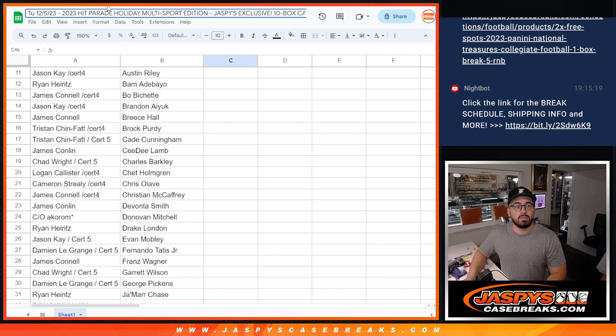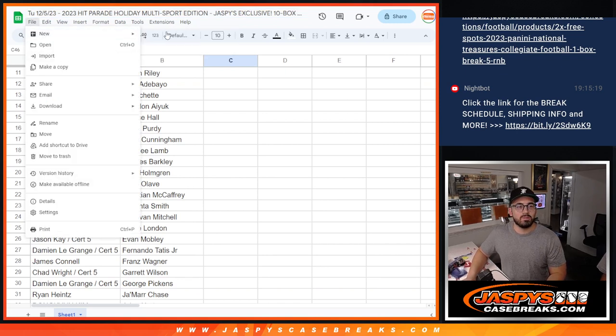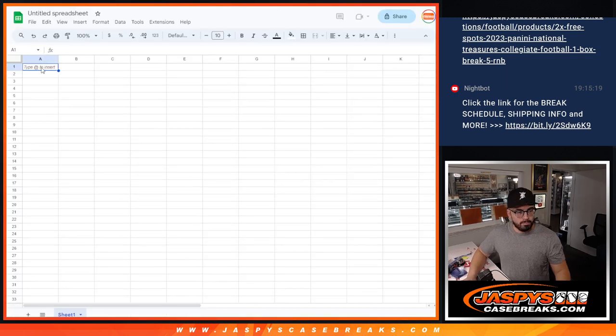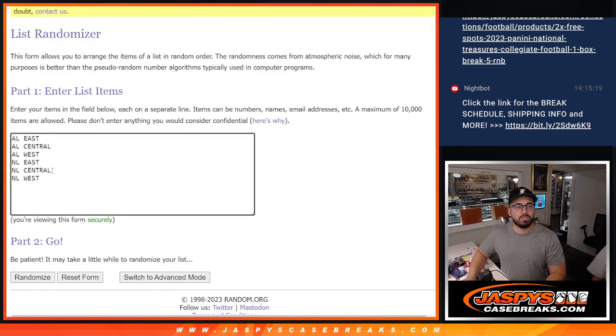We'll put that into a... oh, you didn't — see? You've got to set all this stuff up before. Yeah, spreadsheet. I saw it but I wanted you to learn that lesson. Got to learn the hard way. All right, so now — divisions.